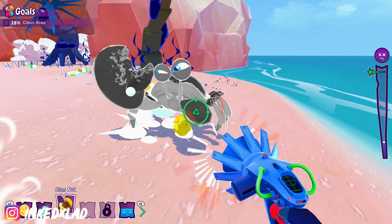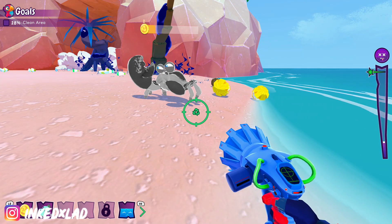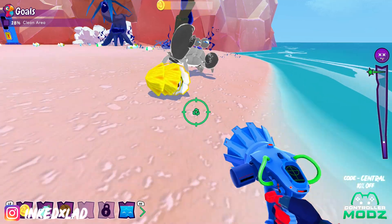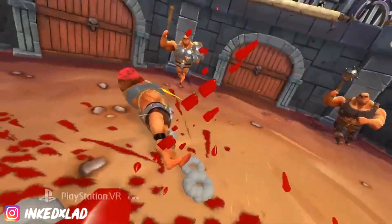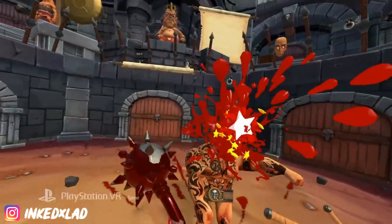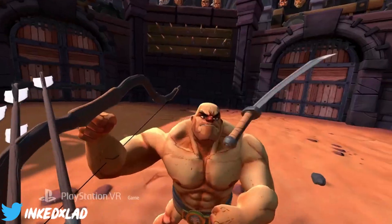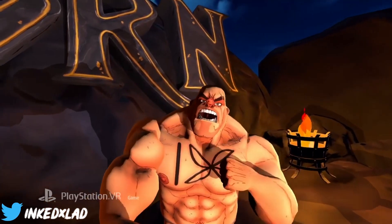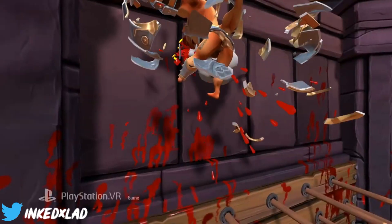The third game — and this isn't the final one either. Usually we struggle to find two or three decent-looking new games, but there are actually a few this week. The third one is a PlayStation VR title called Gone. The only reason I even know about this title is because I saw Jacksepticeye playing it, and it looks really, really fun. It's pretty much a gladiator simulator where you're in an arena battling, and there are tons of different weapons — everything from swords, maces, bows, nunchucks, and throwing knives.